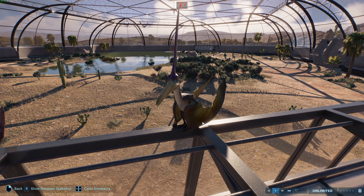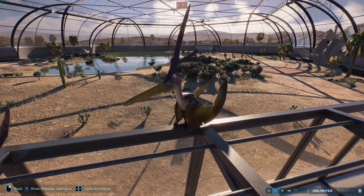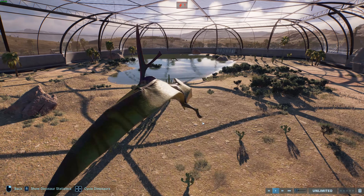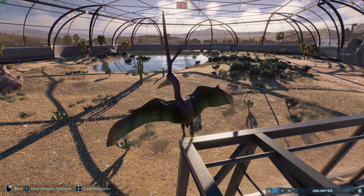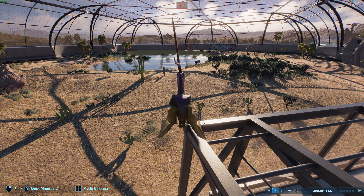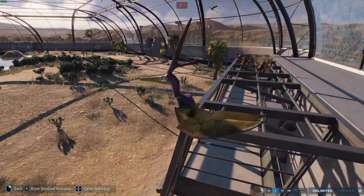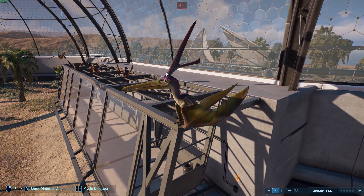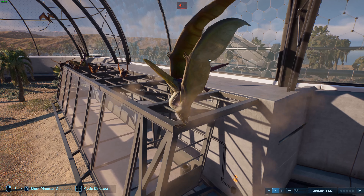They occupied different ecological niches as they matured. From their metabolism, we know they grew about 130 to 173 times faster than alligators, providing evidence they were warm-blooded or endothermic — they needed a high metabolism to support powered flight. This could mean that Ornithodira, the group that includes both pterosaurs and dinosaurs, may have ancestrally had endothermy.